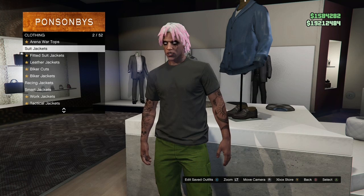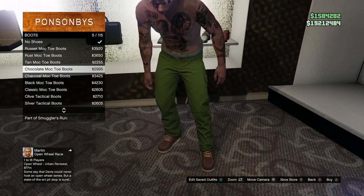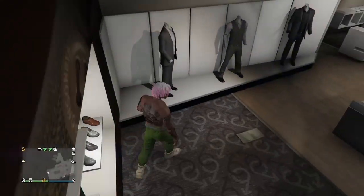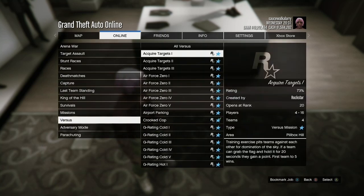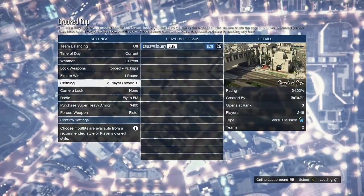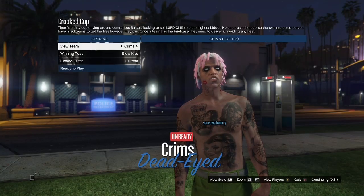Once you've bought the moss cargo pants, come to the top section — the top you have on shouldn't really affect the glitch. Then come to the shoe section, go to the boots, and buy the desert tactical boots. If you already have the actual green joggers, all you have to do is put on your green joggers. Once you've got that, hit your pause button, go to online, go to jobs, play jobs, Rockstar created, go to versus, and start up crude cops.